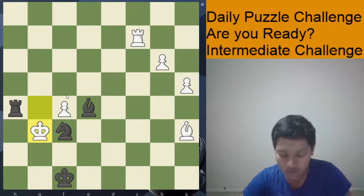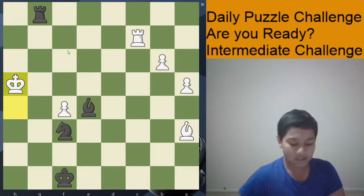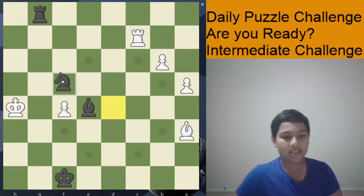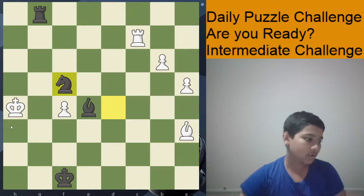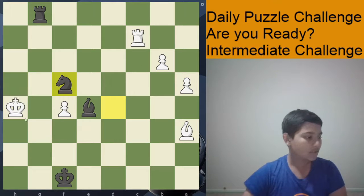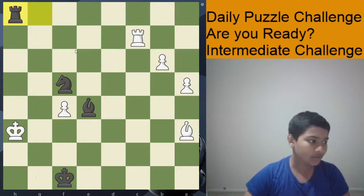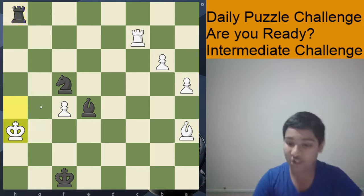Black has a much easier and quicker way to win this position, and that leads us to our answer. There are many good moves, but the best one is knight to f4 check. White has two choices: king h4 and king h6. King h4, bishop f6 is mate. King h6 — once again, we have to remember rook h1 doesn't work because of king g5.